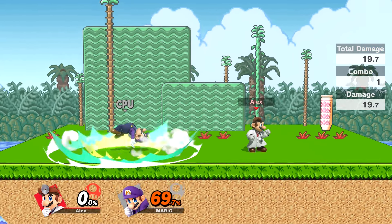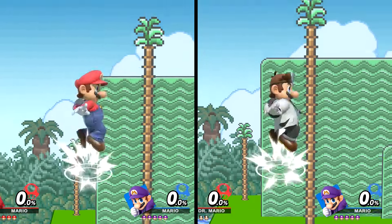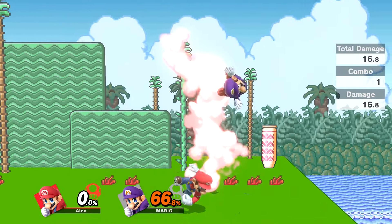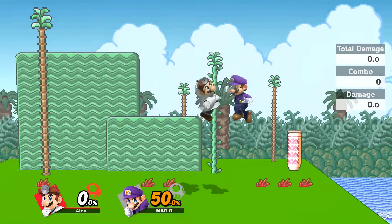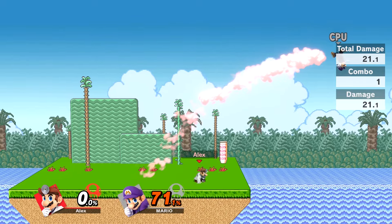Now let's cover their air attacks. Their neutral air seems to be pretty much identical — I couldn't find any significant difference. Their forward airs appear the same but operate a little differently. Mario's can act as a meteor smash if it's timed properly. Dr. Mario's doesn't have that function, but instead has powerful knockback. It has a sweet spot similar to Mario's, but instead of being a meteor, it just increases the power and knockback of the attack.